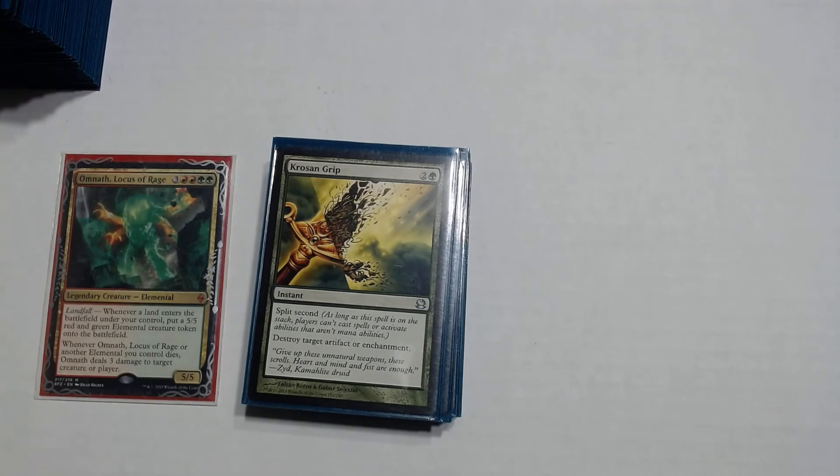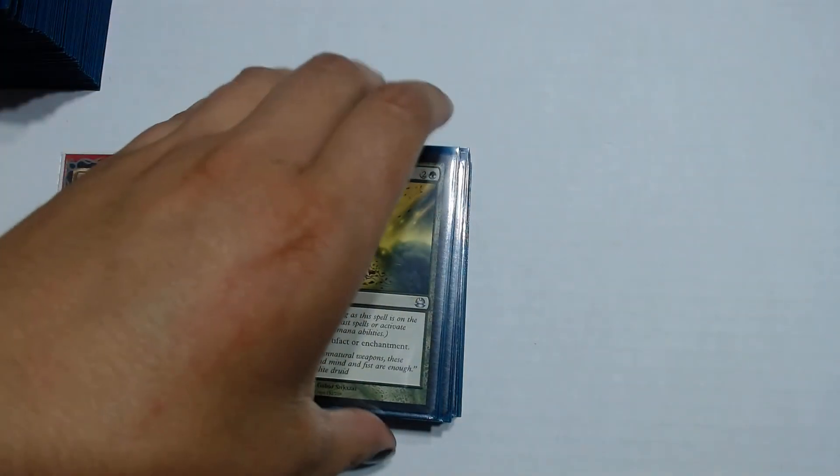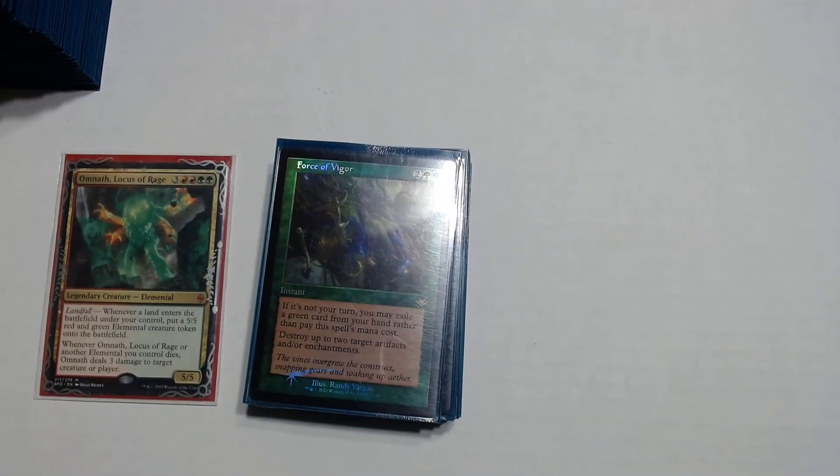Krosan Grip is a 2 and a green instant with Split Second — as long as this spell is on the stack, players can't cast spells or activate abilities that aren't mana abilities, so no one can respond to it. It destroys target artifact or enchantment. Force of Vigor is a 2 and green green instant — if it's not your turn, you may exile a green card from your hand rather than pay its mana cost, making it basically always free. It destroys up to 2 target artifacts and/or enchantments, so you can hit two of the same type or one of each.